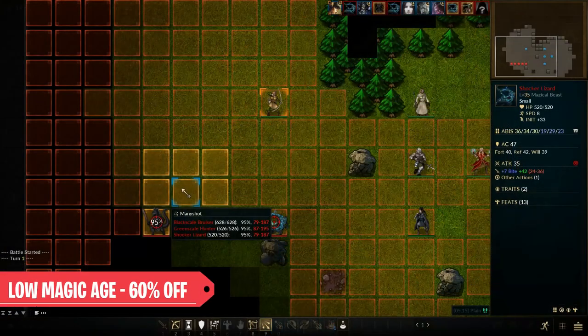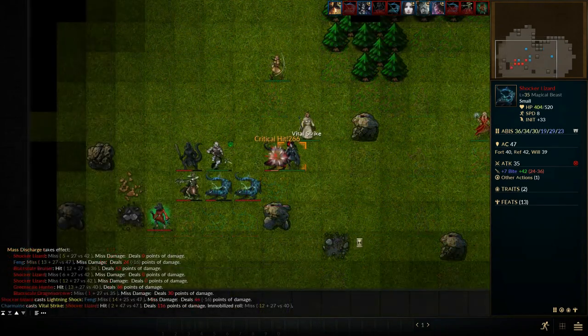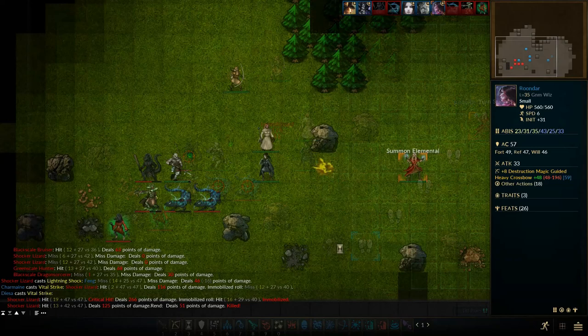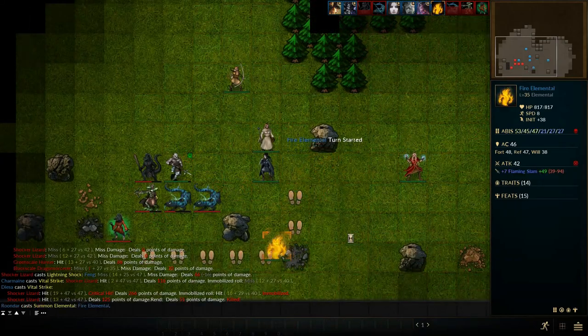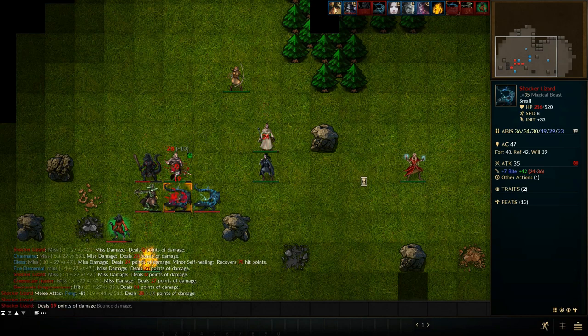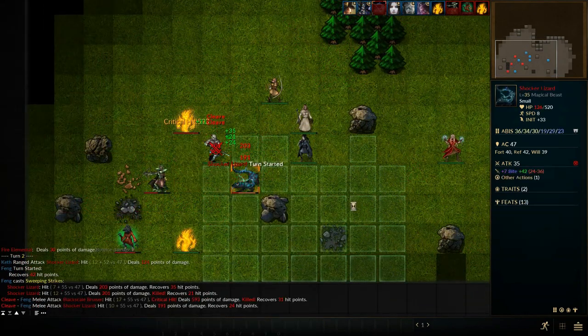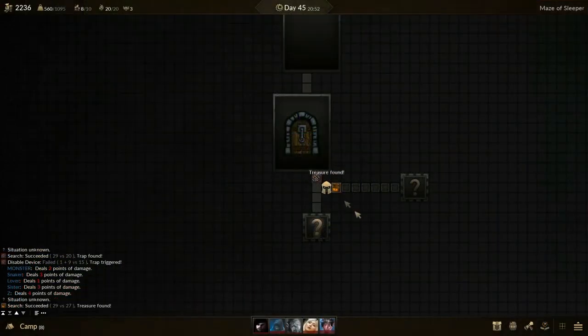Another very interesting indie game in early access since 2017 but with continuous updates: Low Magic Age is a turn-based RPG that offers a battle system on grid-based maps and a very detailed card development with classes and specializations, currently 60% off.